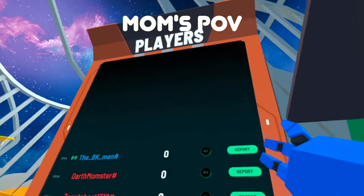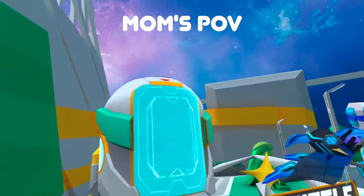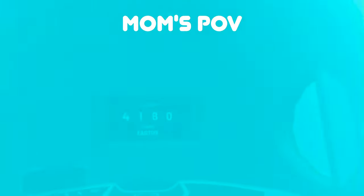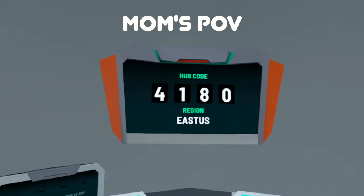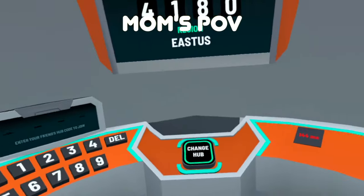Yeah, you can report and mute players. Here's shuttle where you can join your friends. So how do we do it — we go in right, and then you put in the same code, then click on change hub.